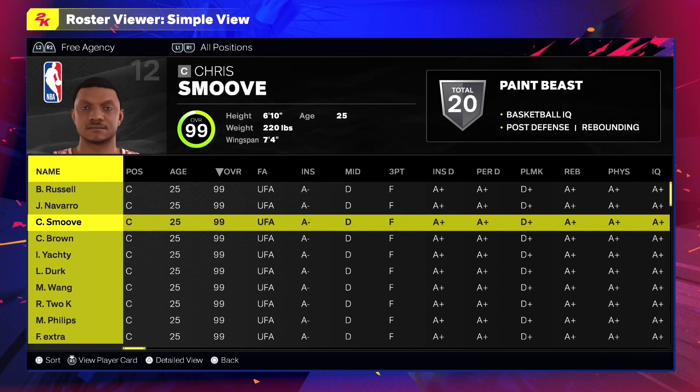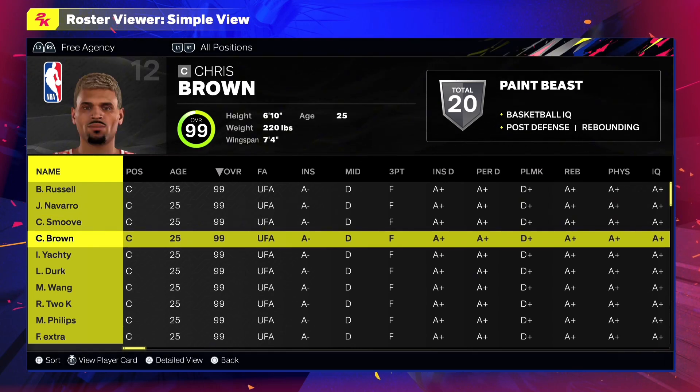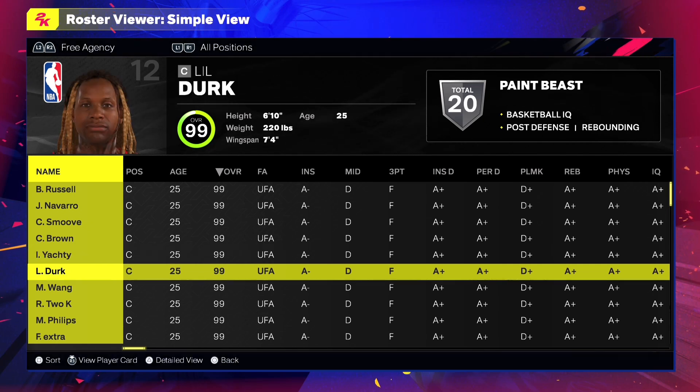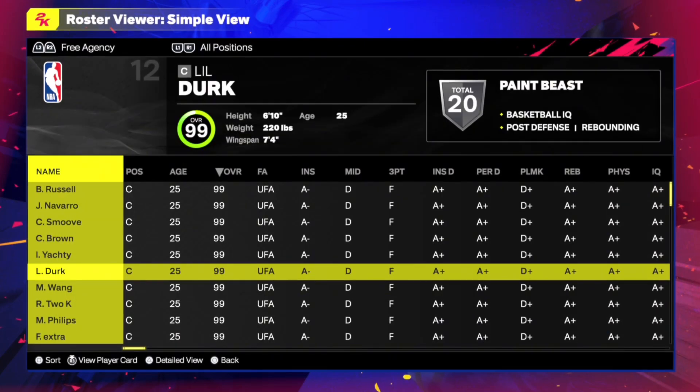You can play with them in Blacktop and Quick Games and stuff like that. But you have to add them to a team first — that's all. So add them to a team first, and then you're good.